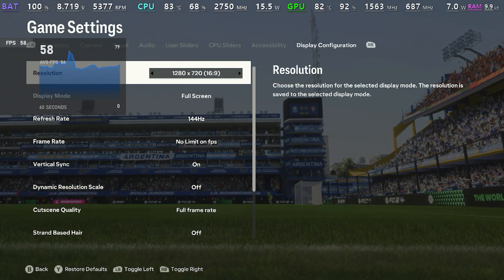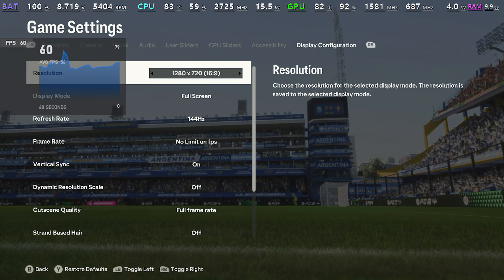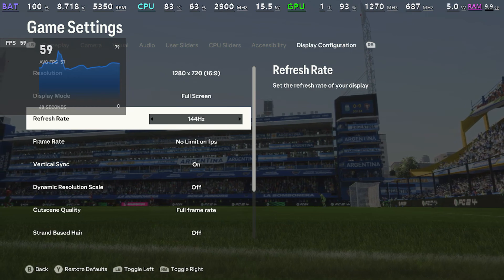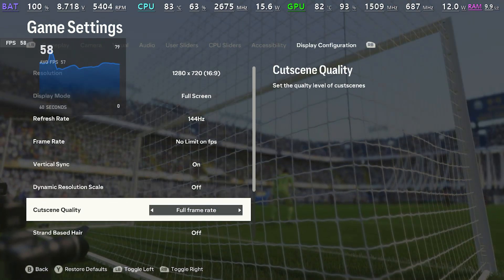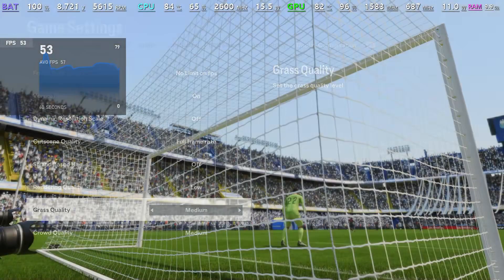Here I connected my 1080p monitor on Steam Deck. The resolution is set to 720p and the monitor's refresh rate is 144Hz, so I'll go with it. The frame rate is set to unlocked and the rest of the settings are pretty much the same.